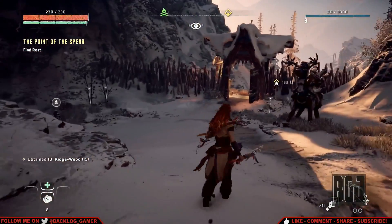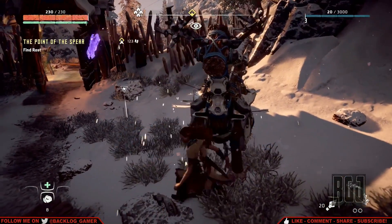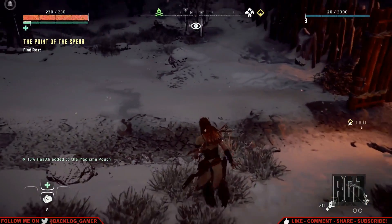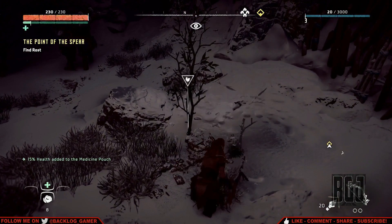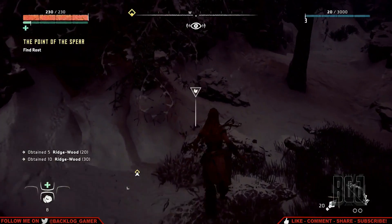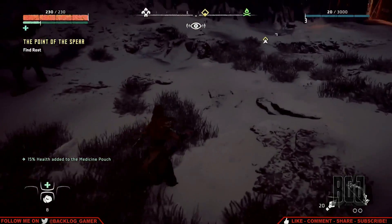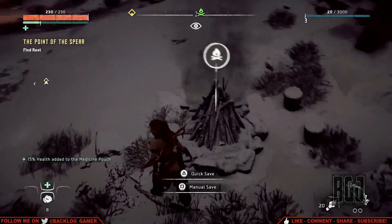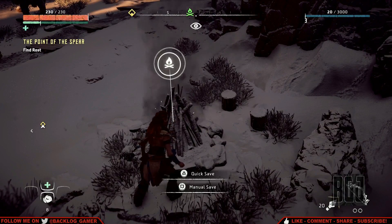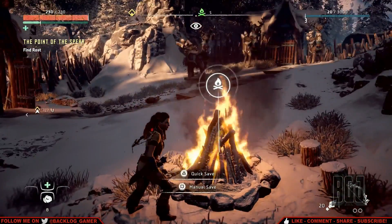What is over here? Burned out campfire. More resources. I have a feeling we're gonna be grabbing so many resources — that's gonna be like the staple of the game, constantly bending down to get resources. Anything over here? Nope. What is this campfire? Oh, it's a save point. That is sweet. Quick save.